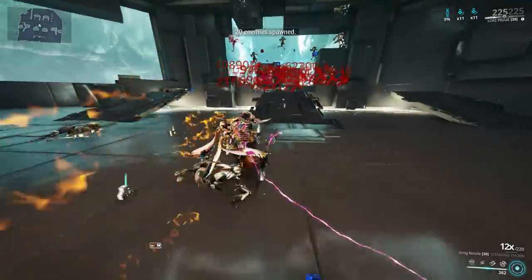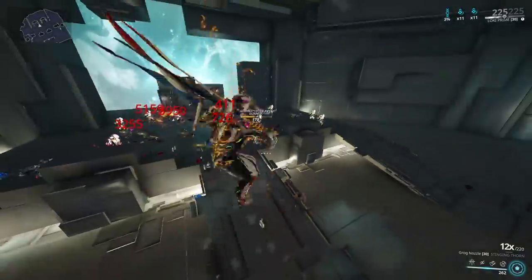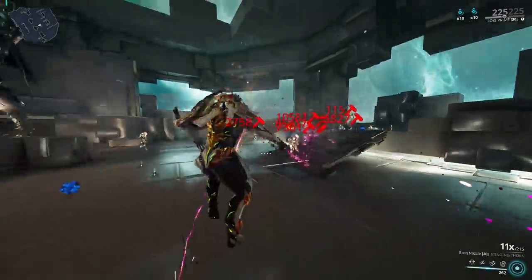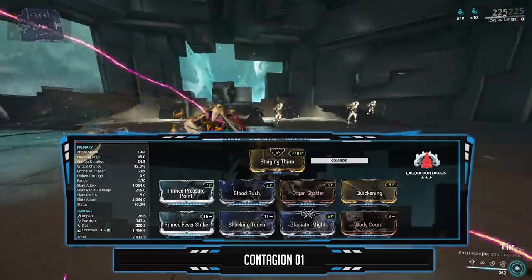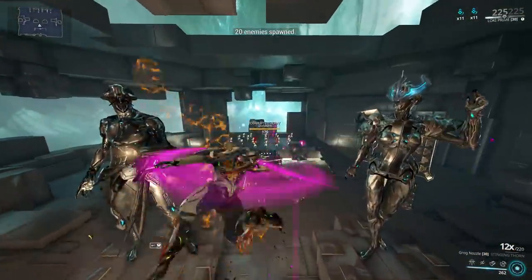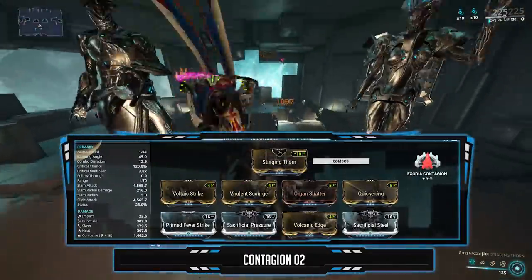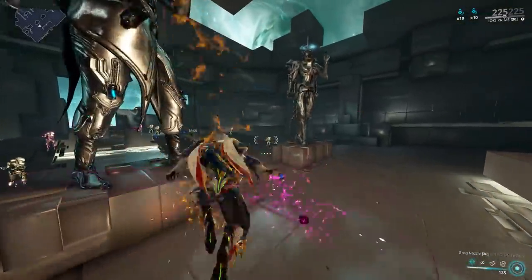Now for the final build: the Exodia Contagion build. There are two ways to mod for Contagion — the simple and the tryhard way. The tryhard method is where you build up combo using Blood Rush in the build, just to prep yourself to perform a Contagion attack. With Contagion, you double jump or bullet jump, aim glide, and melee. The build is almost similar to the combo build, but we forgo range and Weeping Wounds and go for the combo counter and more crits. Contagion does not work with Condition Overload, so you just want to go with raw damage — hence Primed Pressure Point. For the simple build, just build for raw damage, crits, and attack speed. If you don't have Primed Fury, I highly suggest running Quickening. Remember, the further you are, the more damage you deal with Contagion.